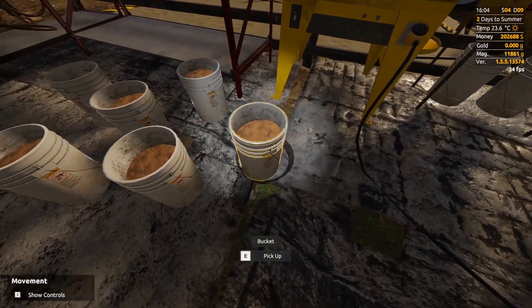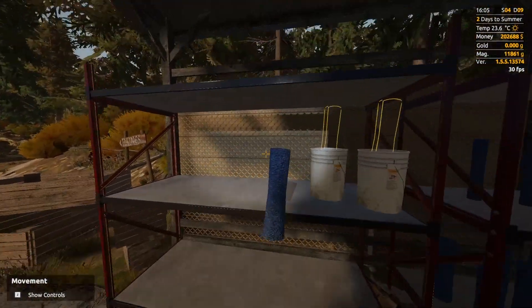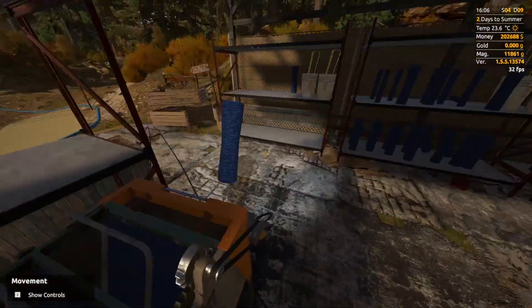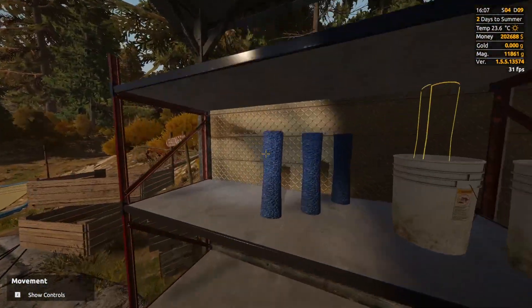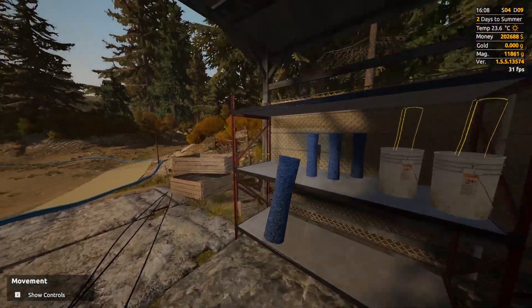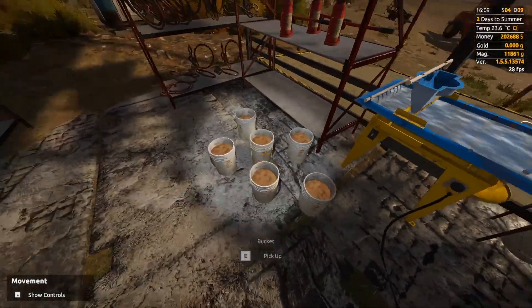All right, we got a little less than one bucket in all of the moss mats. Obviously, it's not going to be as good as the last two episodes of yields because we were pinpointing the gold then. Right now, I'm basically just picking up dirt from the bedrock, and that's all this is. So I don't know what we're going to get out of these. Hopefully it's somewhat decent, but you know what? It doesn't matter. Gold in the bank is better than no gold in the bank, regardless of what it is.